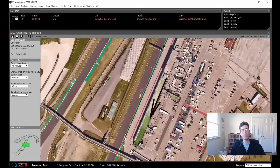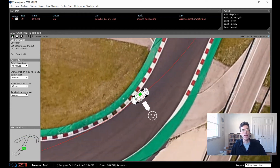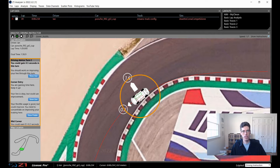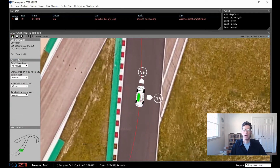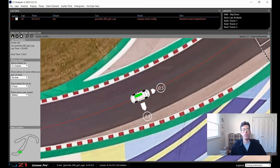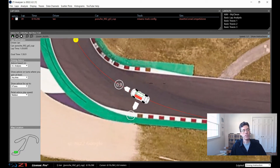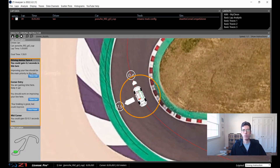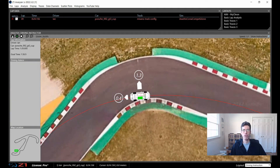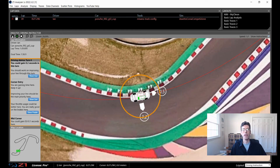The Z1 AI Driving Instructor now officially supports Assetto Corsa Competizione. We're going to look at that in this video, show you how it works and how you can save up to multiple seconds per lap in your driving. The driving instructor does require a track license and the latest version of the software. Make sure you have a track license and the subscription so you can keep up to date and not miss any of the amazing features when a new version comes out. Let's see how this works in ACC.